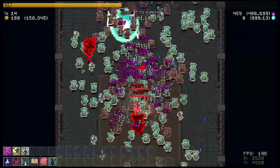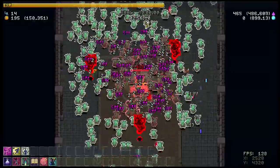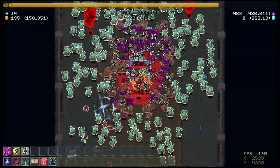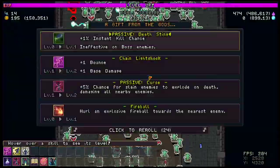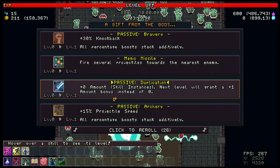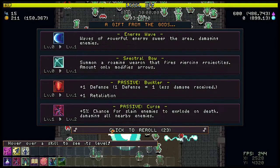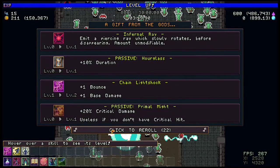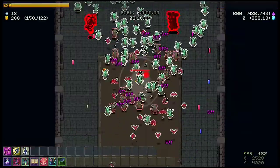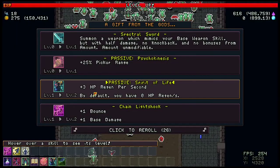The next important thing is getting the combo: colorless glyph, death sting, and miniaturize. Miniaturize is definitely the most important one. Really, if you can get one point in colorless glyph and one point in death sting and then focus on everything else, that's more than enough to get through the first couple of levels. Make sure you're on the lookout for miniaturize — it's the most important thing. But don't reroll too often in the beginning; save some rerolls for later.